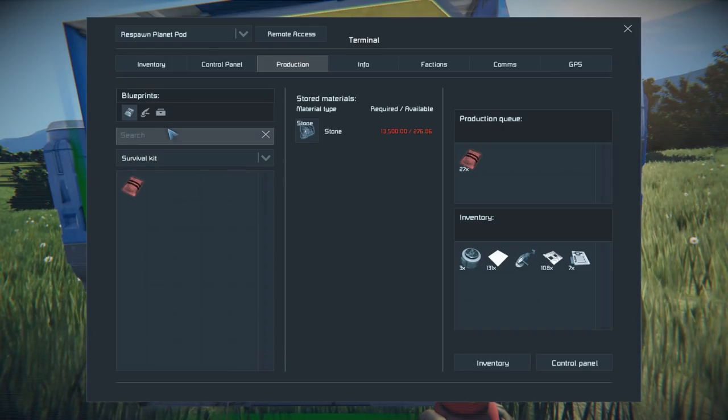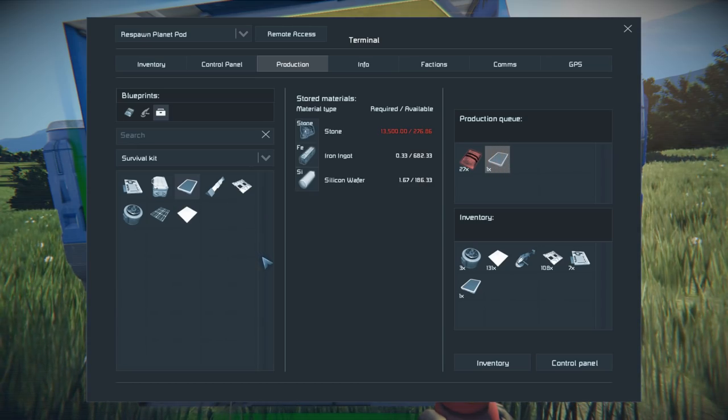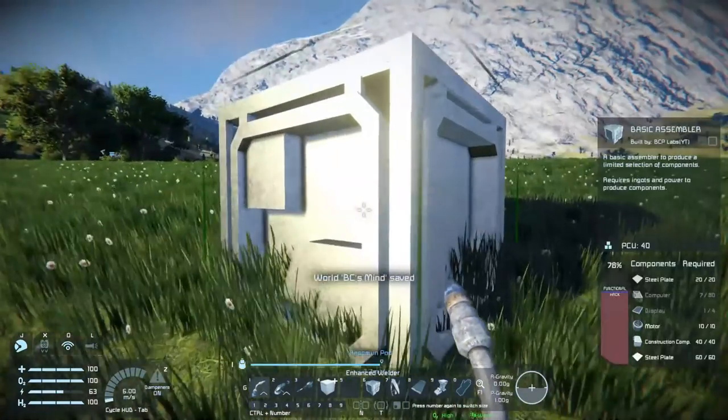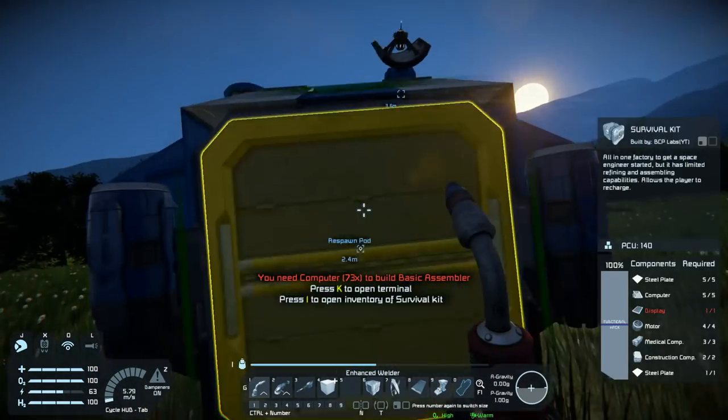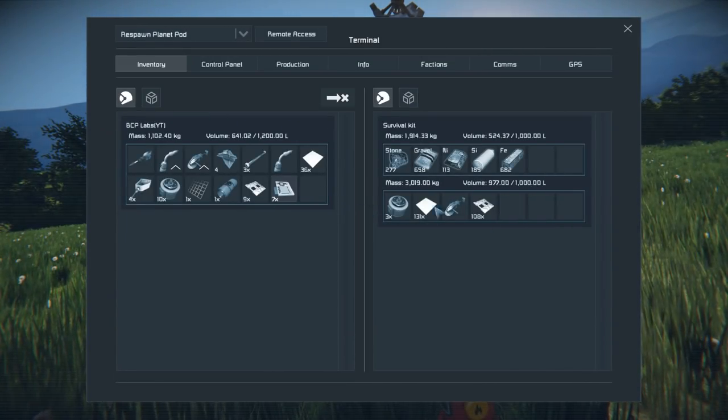Can I even make a display on this thing? I should be able to. Okay. 73 computers — yay. It's seven per, so I need 70.